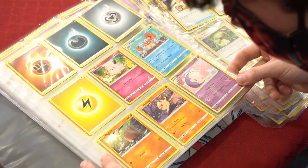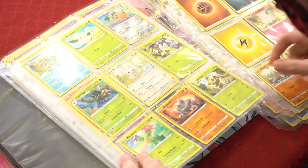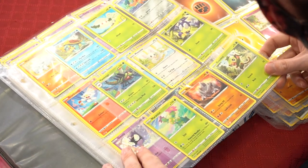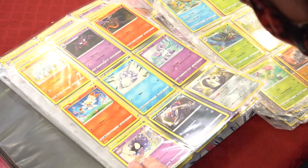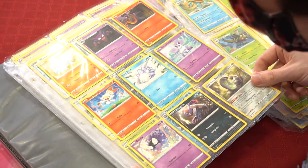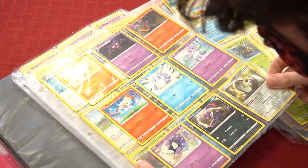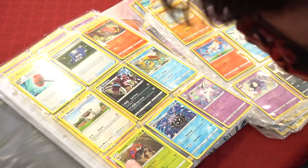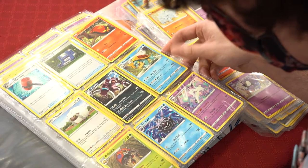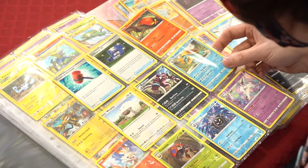Musharna, Mankey, Diglett, Kingler, Cofagrigus, some energies, Rookidee, Rhydon, Maractus, Yanma, Machop, Blipbug, Koffing, Cottonee, Dreadma. Not reverse holo — the Salandit, Hunter, Rhydon, Skorupi, Galarian Ponyta. Galarian Stunfisk, Croagunk, Gastly/Orbeetle non-holo rare, Galarian Rapidash non-holo rare, Dreamnant non-holo rare. Drapion non-holo rare, Lillie's Crushing Hammer, Pokégear 3.0, Salazzle-Pide.